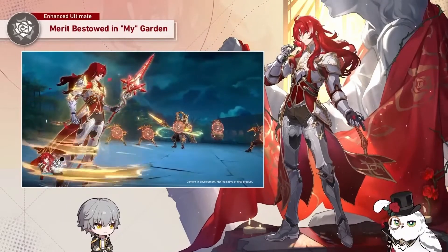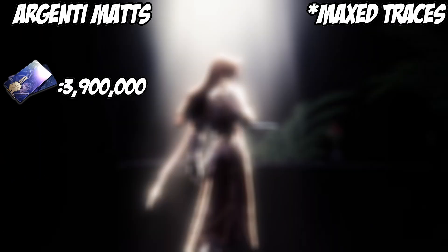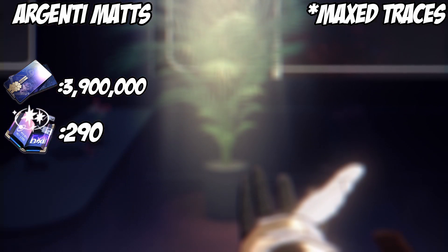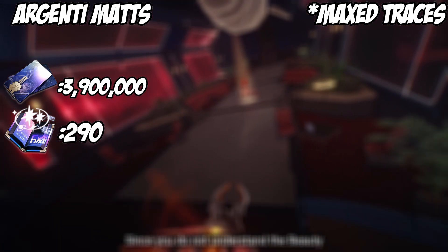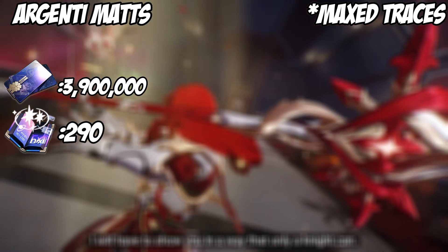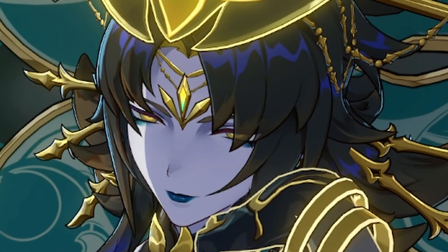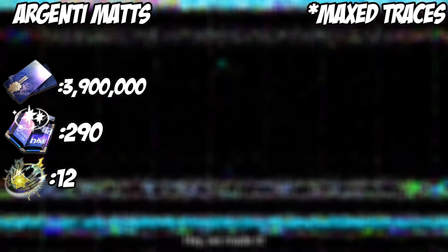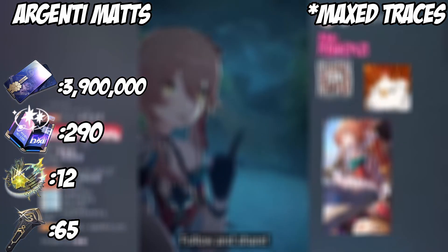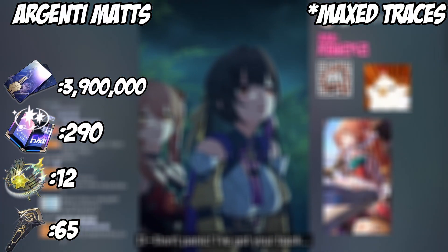Let's go ahead and talk about all the materials you're going to need to build your Argenti. My boy Argenti — the man, the myth, the legend, the beauty — is going to need 3.9 million credits. On top of this, he's going to need 290 of the purple XP books, so get to farming those now. As far as the boss materials go, it's the same Fantilia boss we've been farming for the last three patches — get 12 boss materials and you're good. For his level ascension materials, you're going to need 65 of his new ascension materials from the new boss in the new area, so get farming on those now.